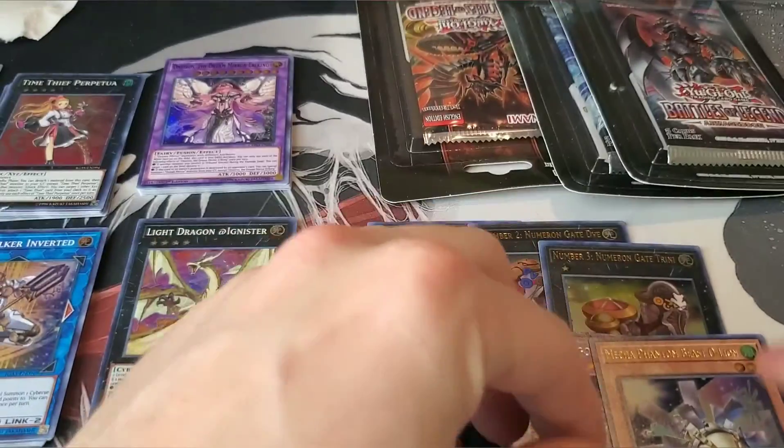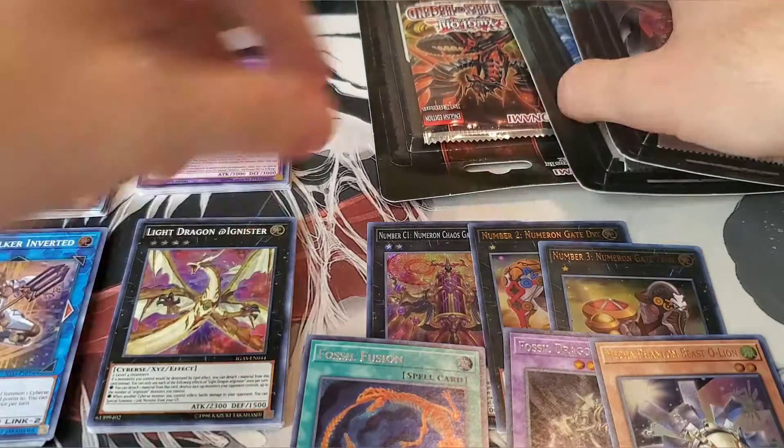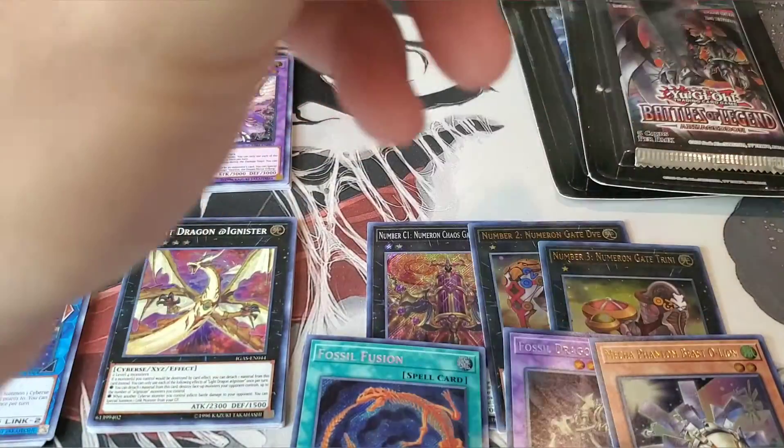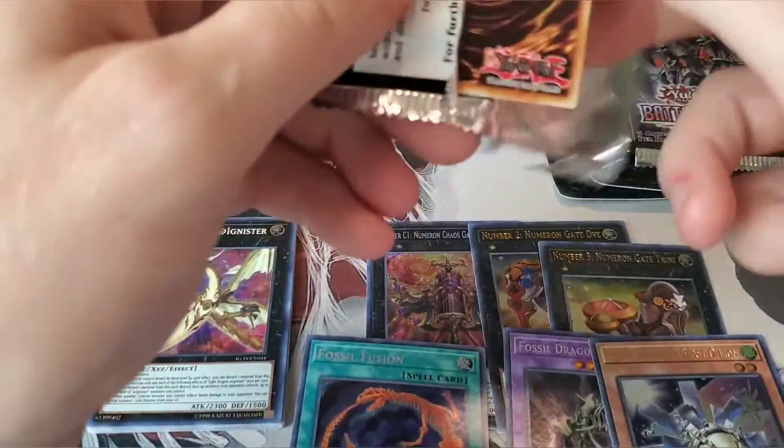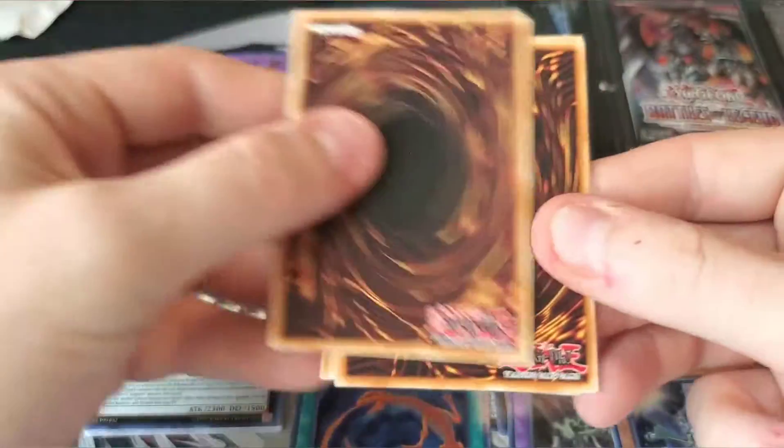That is a damn good reprint — that's why I love Battles of Legend, because you never know what you're going to get in the pack. Especially the O-Lion in the back — oh, what a good reprint. I've noticed something with Konami: every time they reprint a card like O-Lion that's good, it usually gets hit on the next ban list. So we'll see, but I wouldn't be shocked if it does.